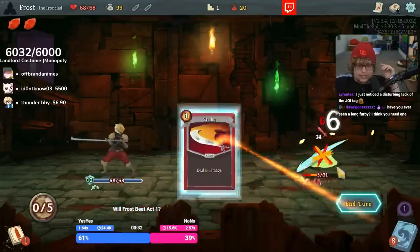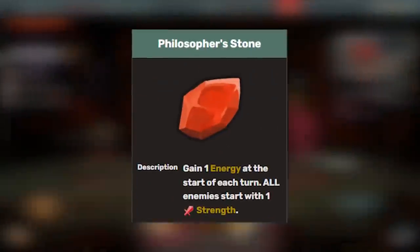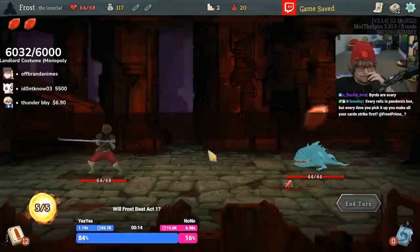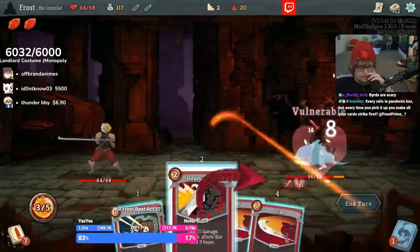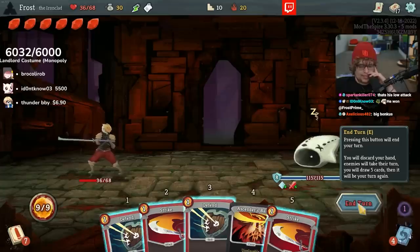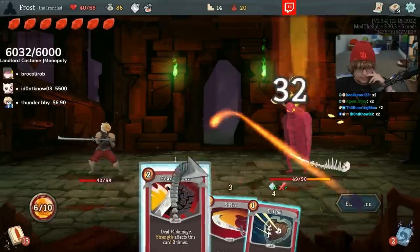I forgot how much you guys really like the 'every relic is' series, so here's more of it. This one was actually interesting because we haven't done a lot with energy relics. Philosopher's Stone immediately gives you a negative benefit — every single time you pick one up, it gives the enemy one strength, which makes it very difficult unless you get the right cards.